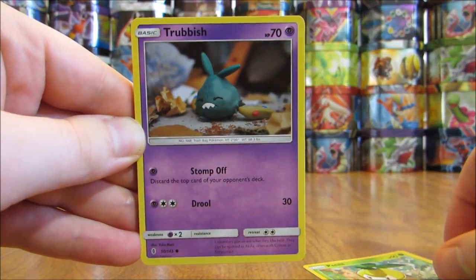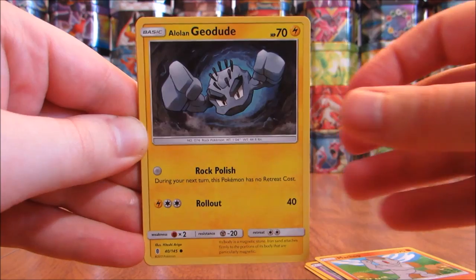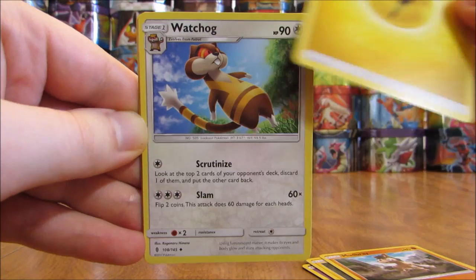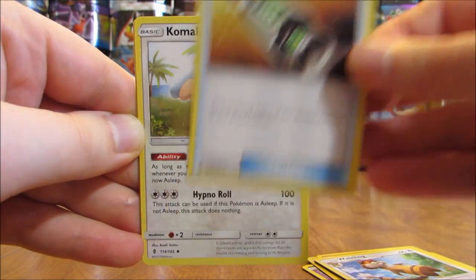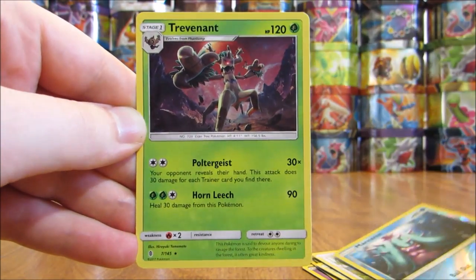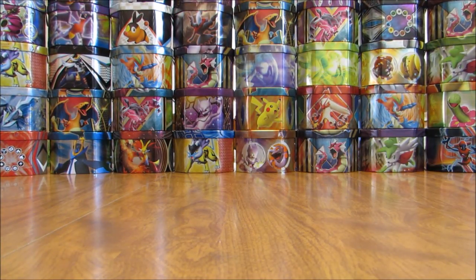Starts off with a Petalil, Trubbish, Machop, Alolan Geodude, Mudbray, Lightning-type Energy — Electric-type in the games and anime — Watchog, Multi-Switch Trainer, Kamala. Reverse Hollow of a Marini, an Uncommon. And the Rare here is a Trevenant — I believe that's the second time I pulled that Trevenant card.